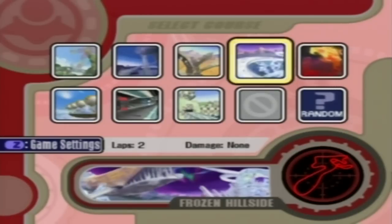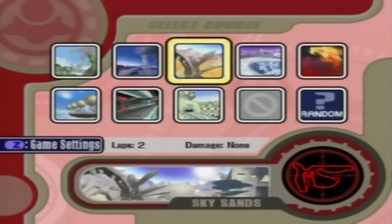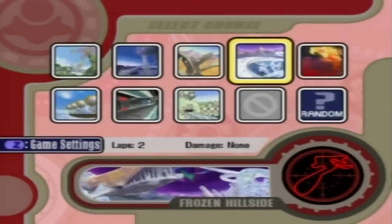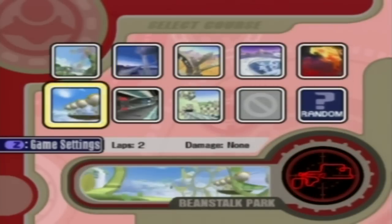In the last episode, we took on the first three stages of the Air Ride section, which were the Fantasy Meadows, Celestial Valley, and the Sky Sands. And in this episode, we're going to take on the Frozen Hillside, the Magma Flows, and the Beanstalk Park.